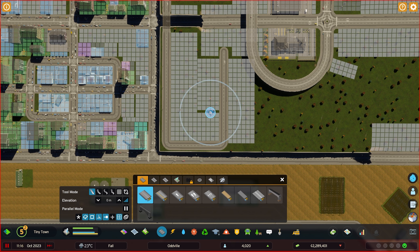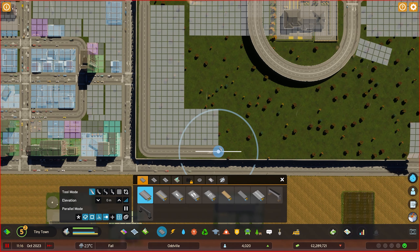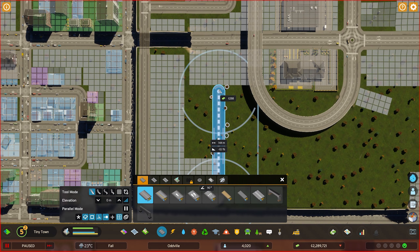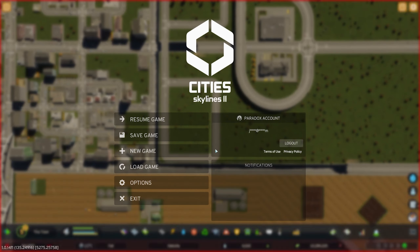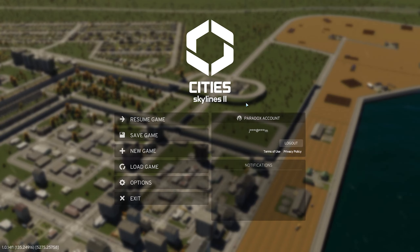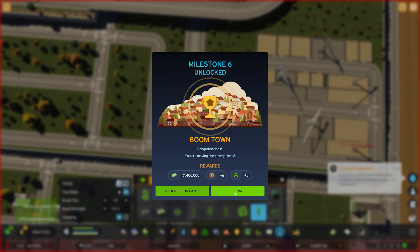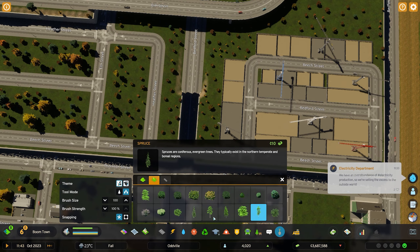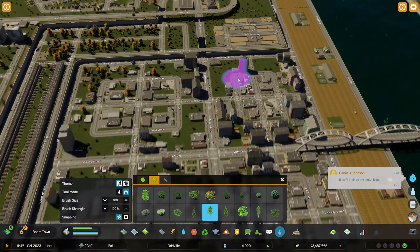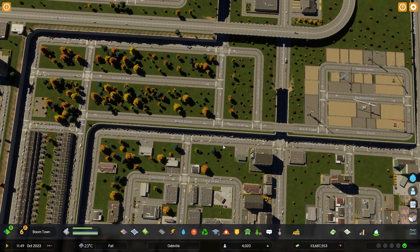All of a sudden things go wrong when they seemed perfectly fine a moment ago - it's just unexplainable. But you know what - beautiful, absolutely fantastic. And we have milestone number six - we have a Boom Town! Things are coming together and I'm happy that we now have a little bit of use of this spot right down at the end.